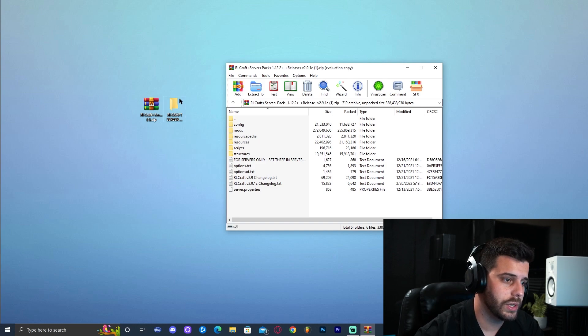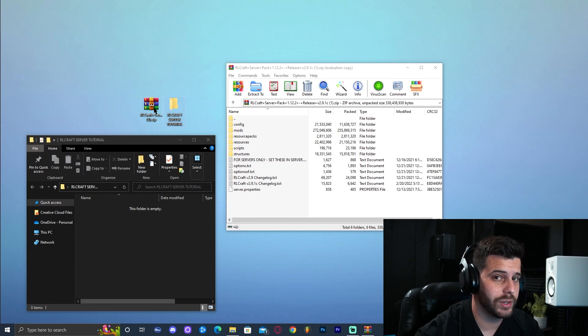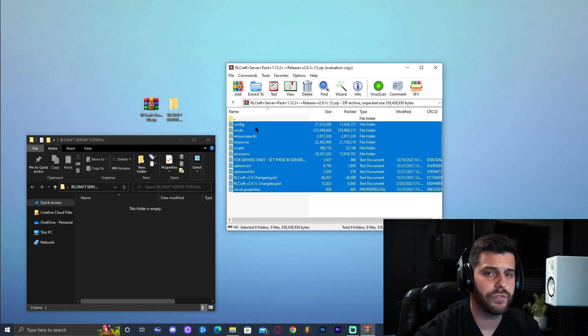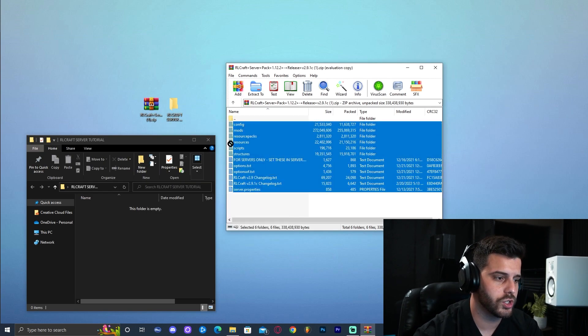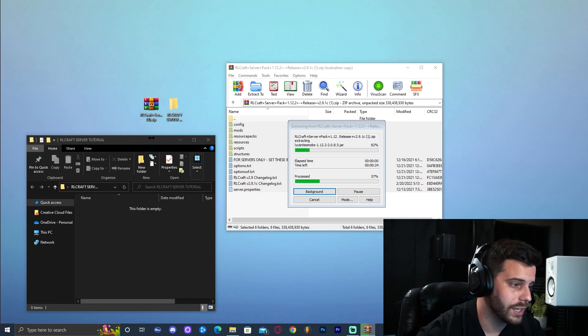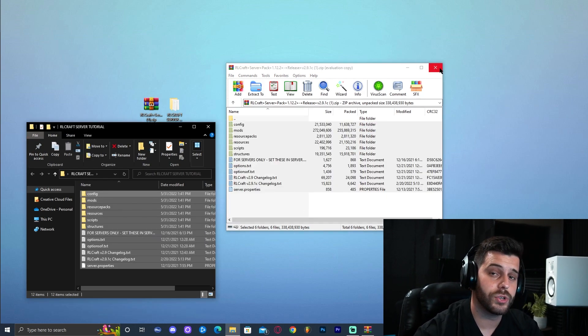Now open the RCraft server folder we made. We're going to drop all the files from WinRAR into it. If you prefer, you can right-click and choose 'Extract Here' instead. I'll just drag and drop everything into the folder we created earlier. Let's wait for that to load. We can now close WinRAR and even delete it — that's fine.